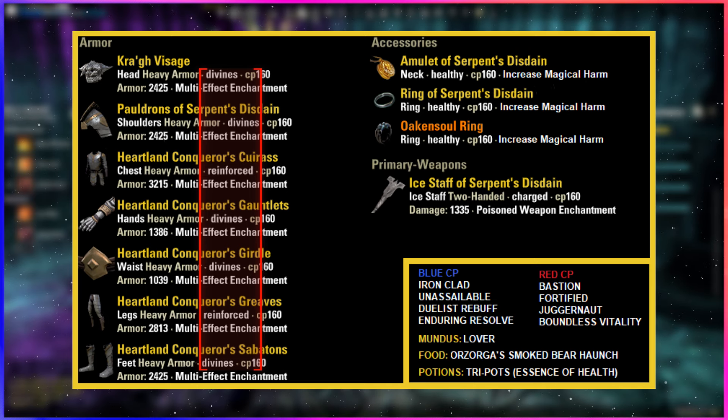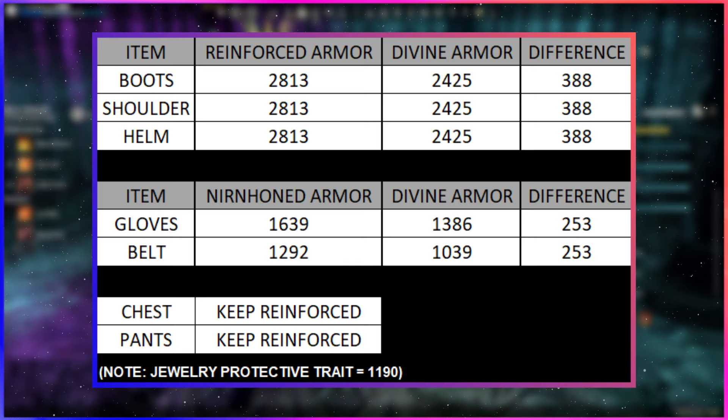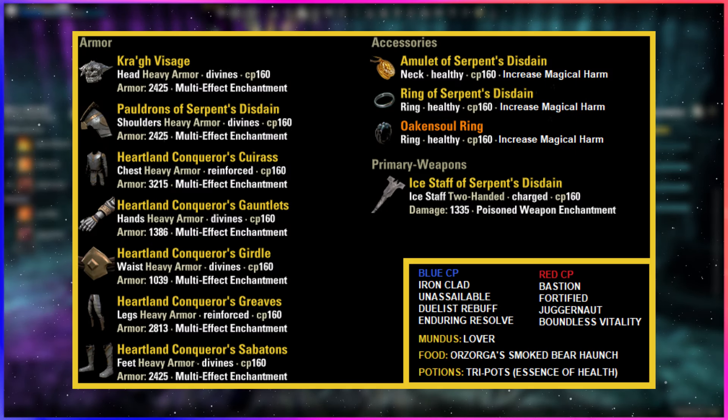These are the traits for a Nord. Nords have the passive Rugged which gives them 2600 extra resistances, so non-Nords need to make this back in your gear traits. All of this is crafted gear so it's not hard to determine exactly what you need in the crafted preview screen, but your options are some combination of reinforced on heavy pieces, nirn honed on the minor pieces, and protective on the jewelry. Here is a little chart to help you out — pause and screenshot if needed. All armor pieces in heavy weight with tri-enchants, triple healthy traits on jewelry with increased magical harm enchants, and then a charged Ice Staff with a poison enchant.